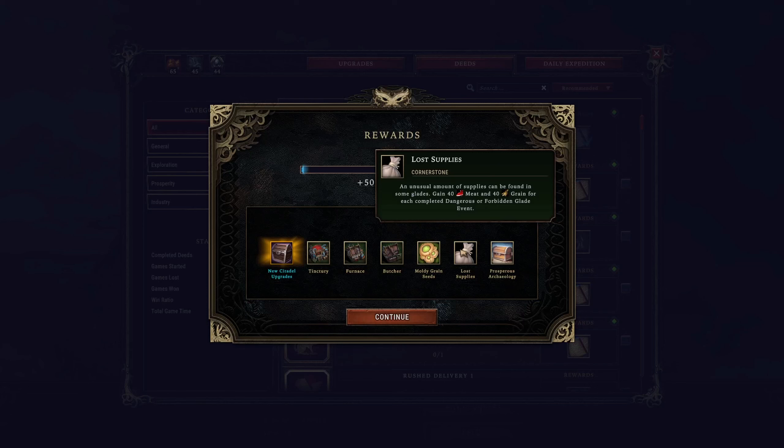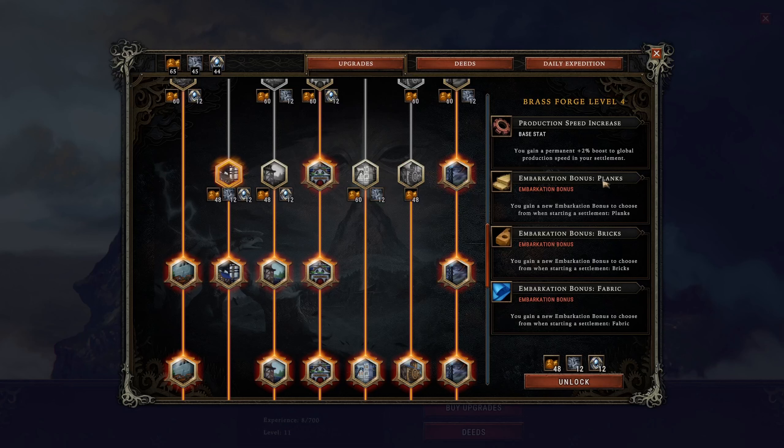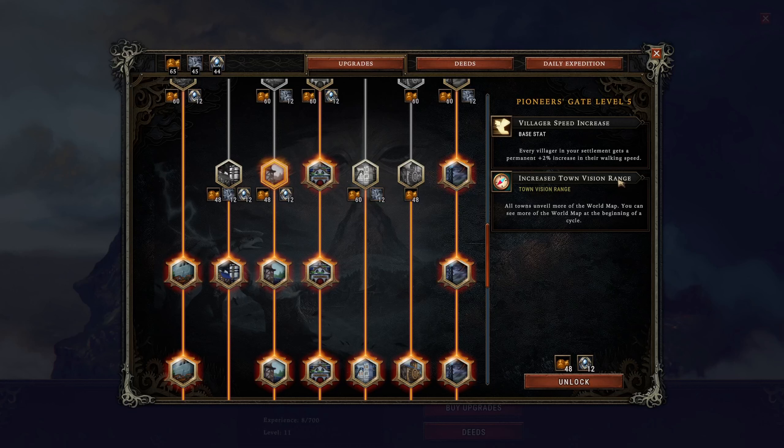It's game over — let's go! Got the bandit camp deed and just like that we head back to the world map. That was Ruella, bordering here on the old First Dawn Company. Got a deed from that bandit camp. New citadel upgrades: the tinctury — pigment, wine, and ale; the furnace — copper bars, bricks, and pie; the butcher — skewers, jerky, and oil. Moldy grain seeds as a cornerstone: gain three mushrooms for every ten grain produced. Lost supplies: gain 40 meat and 40 grain for each completed dangerous hole — my god, that's amazing. Prosperous archaeology: gain a stack of wealth for every two caches opened. Those are really good cornerstones.